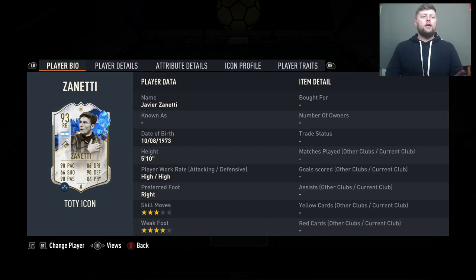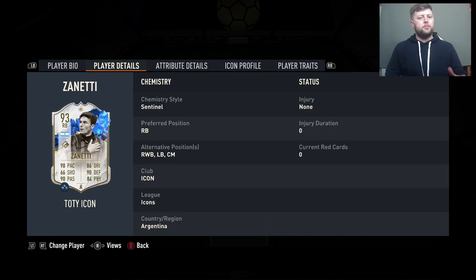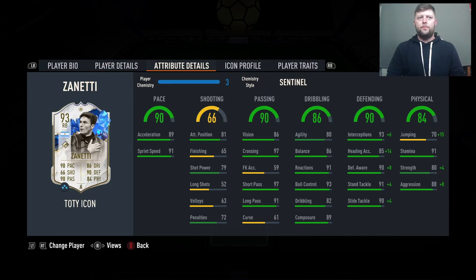I do like him more in a midfield role, as we've seen with his Moments card - he normally ends up in a DM role, same as Petite and Desai. So we will start him at right back and then potentially bring him into the middle. He's 5'10, high/high, three-star four-star. If he got a four-four I'd definitely go straight into center mid - it'd be an absolute waste at right back - but it'll be interesting to see.